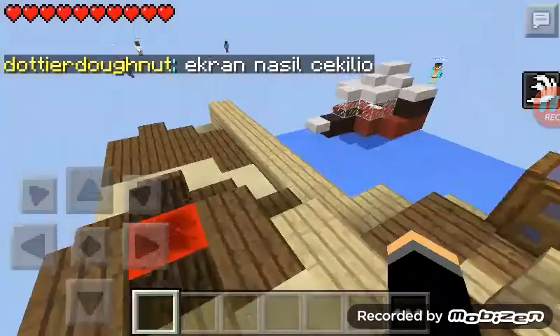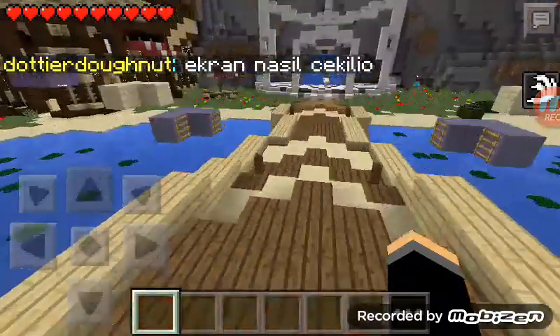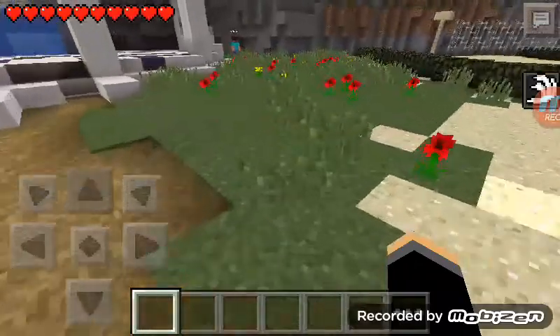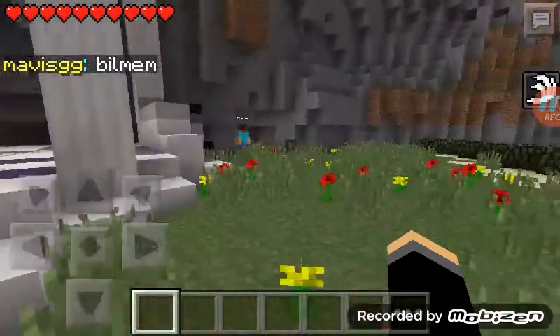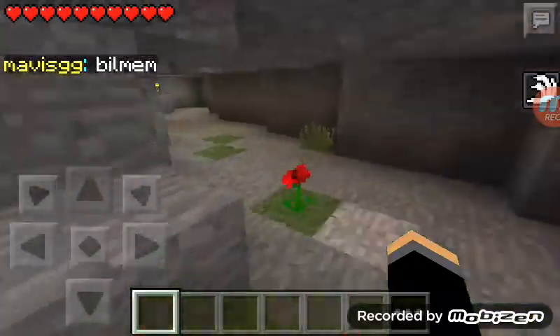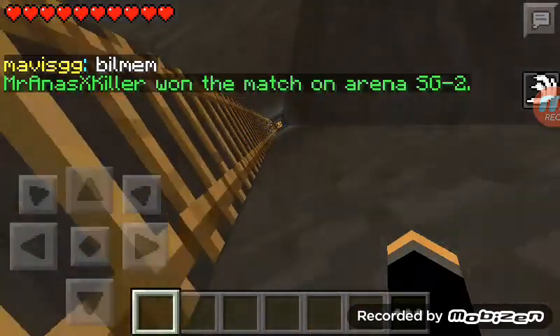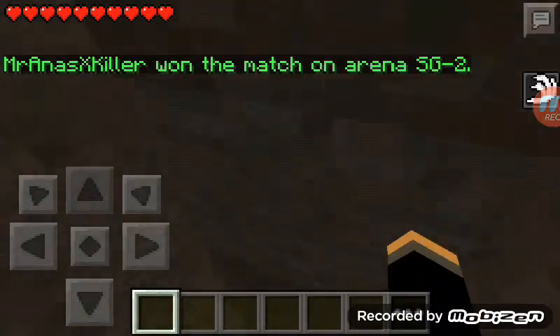Okay, so after you join — or leave — you go to the lobby. You go in this cave right here and then you go up the ladder.